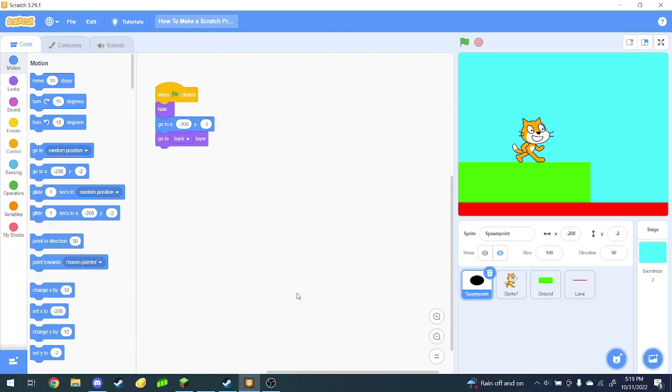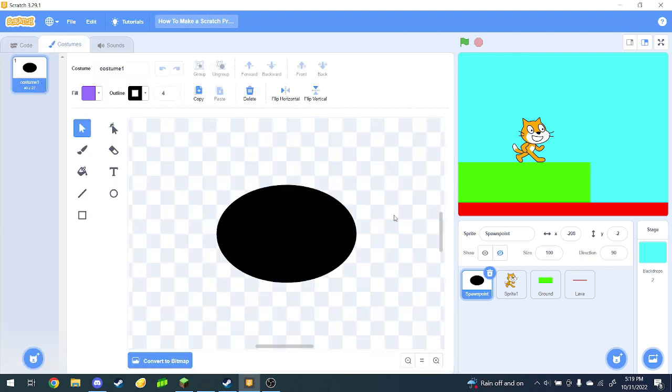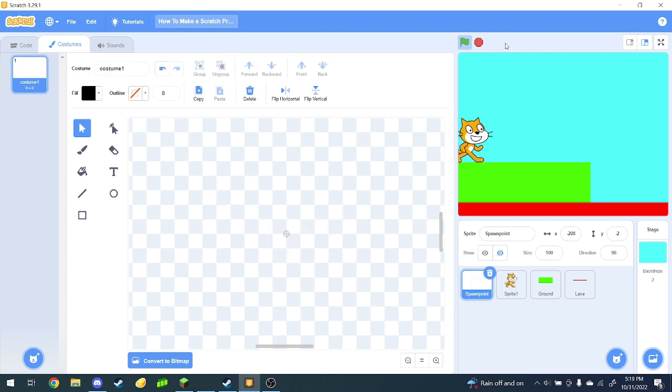Hello everyone, welcome to episode 3 of how to make a Scratch project. In this video, the first thing we're going to do — I recently figured out that you don't actually need to draw anything here. When you start the project, you start over here because that's where the spawn point is. But if you delete the costume entirely, you actually still spawn there. And that is a huge plus, which is great.